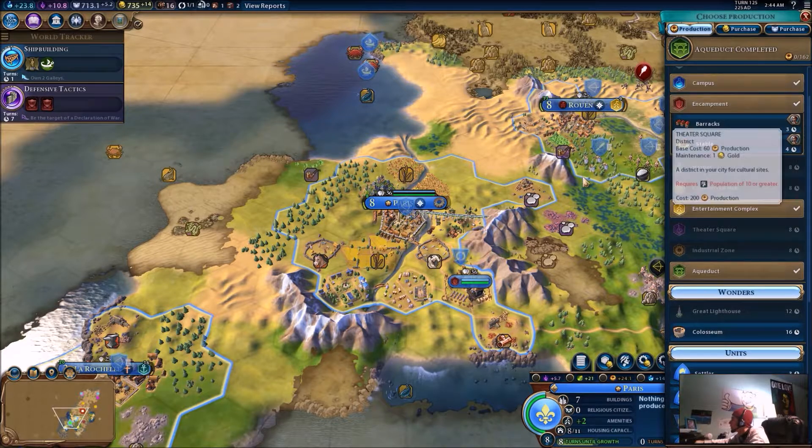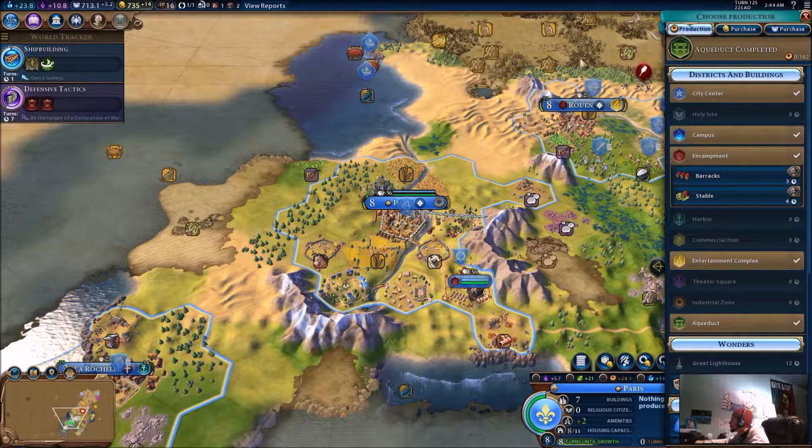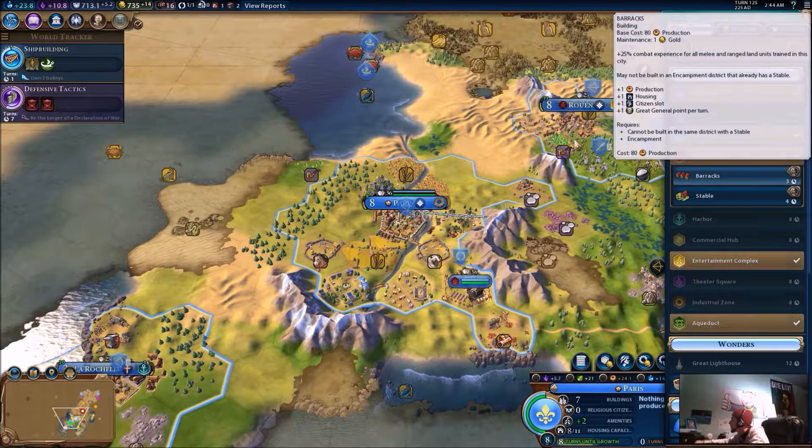I got that cleared out, that's all I care about. I got my aqueduct done. I can do a stable, barracks. What am I needing? I got amenities, I got plenty of housing at the moment.